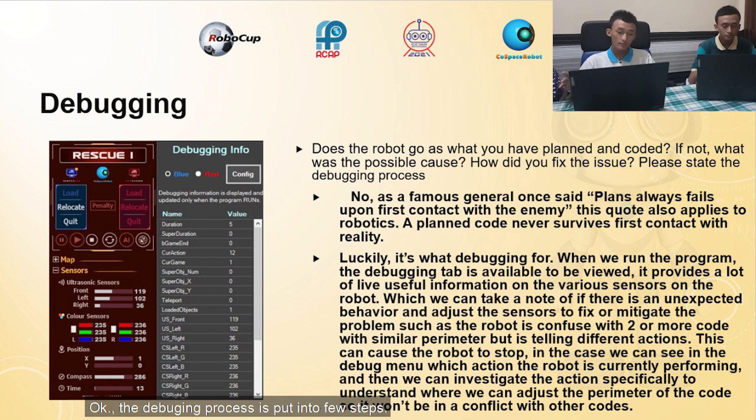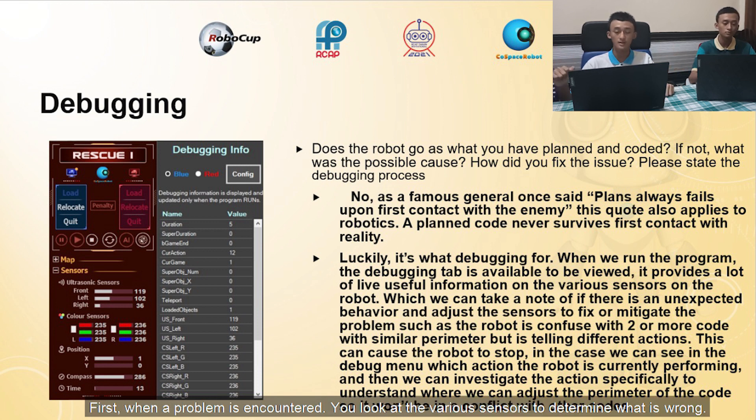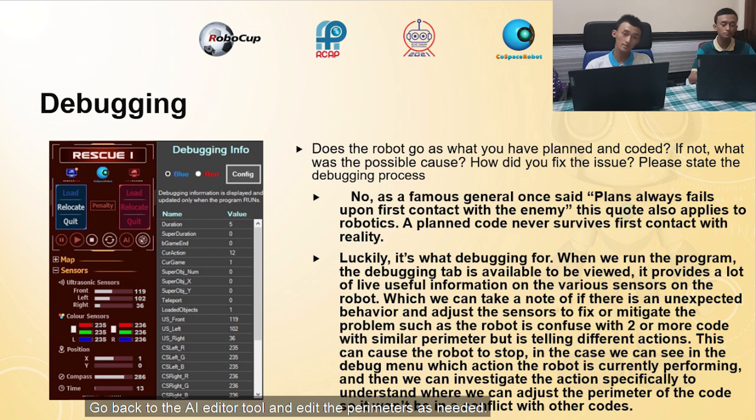The debugging process is broken into a few steps. First, when a problem is encountered, you look at the various sensors to determine what is wrong. When the problem has been identified, you take notes of the problem and how to solve it, then go back to the AI editor tool and edit the parameters as needed.